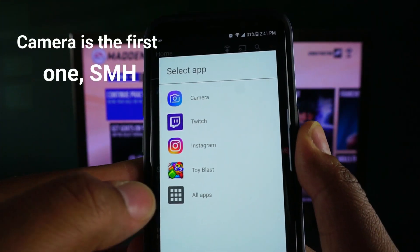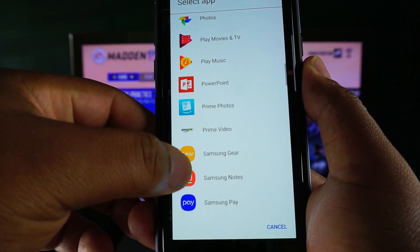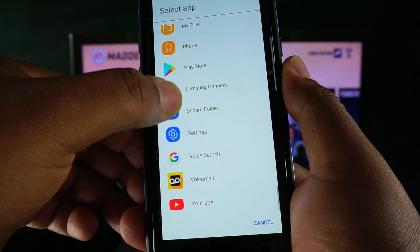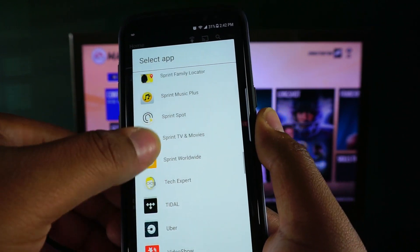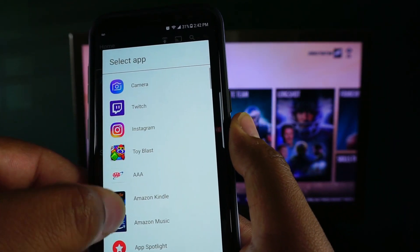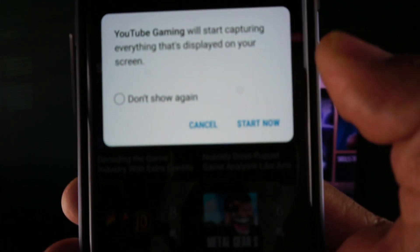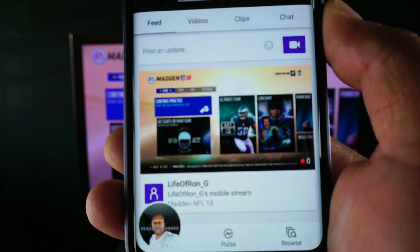You'll see 'Select Apps' — go to All Apps and look for your camera. It's on top. YouTube Gaming will start capturing everything displayed on your screen. Press 'Start Now.' This is exactly how it's going to look.